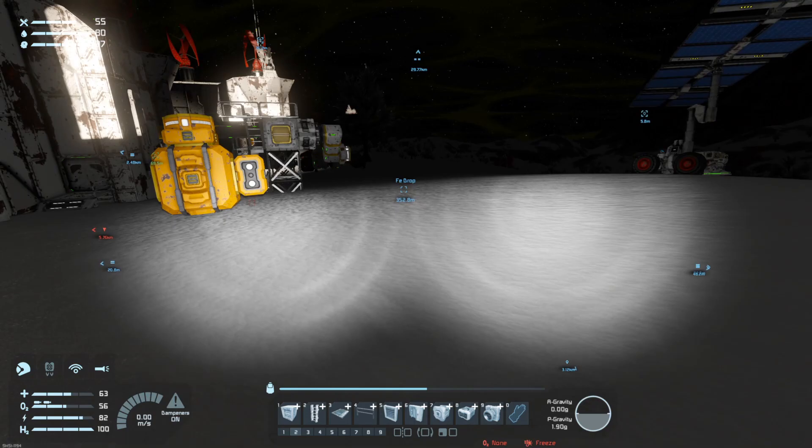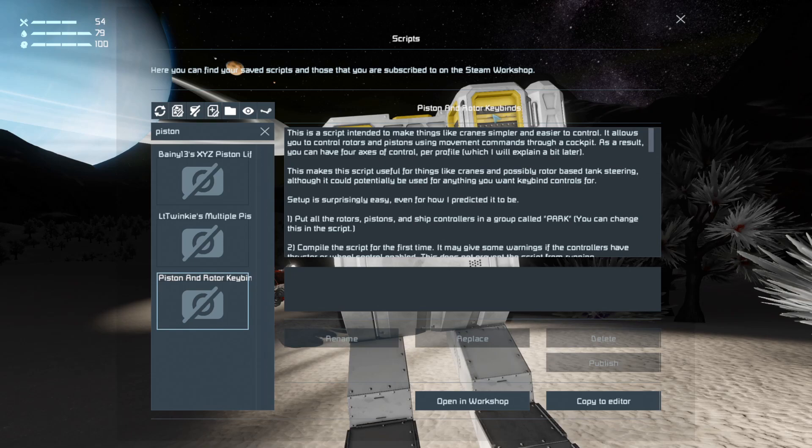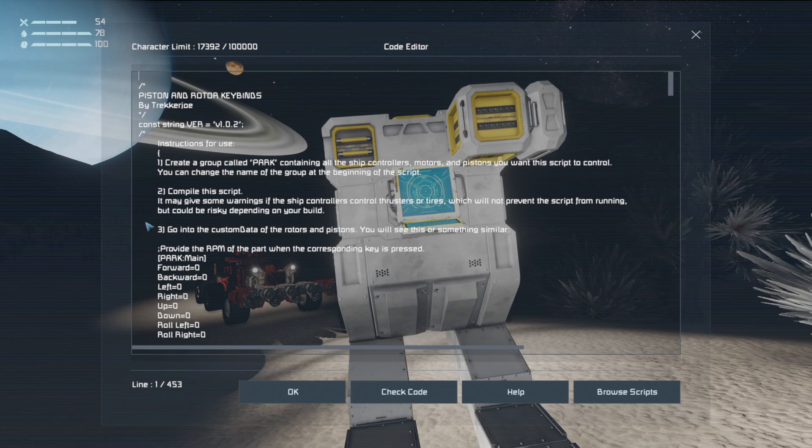To set up the crane to allow this whole thing to be done more easily, we need an extra programmable block on the crane truck — I'll stick this one on the back of the cockpit. The script I'm going to use is called Piston and Rotor Keybinds. I'll have a link to it in the top of the video description. Let's get this thing set up.